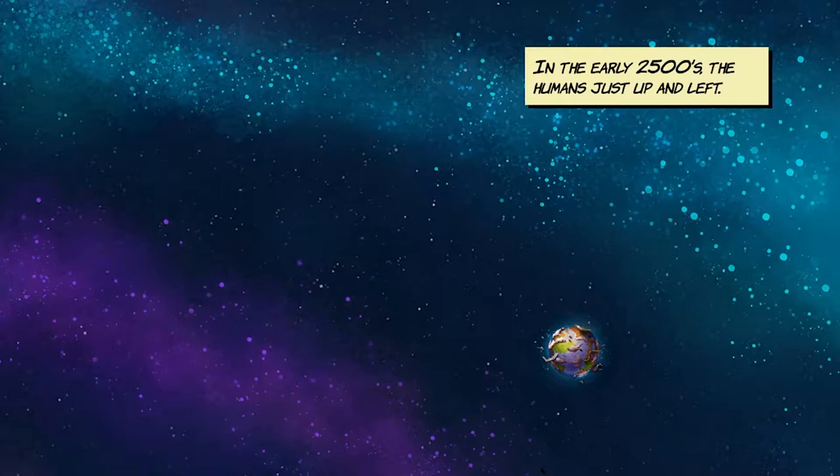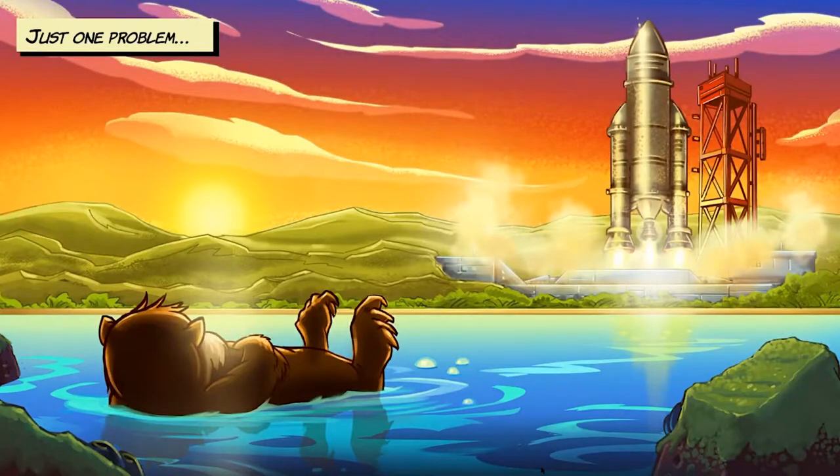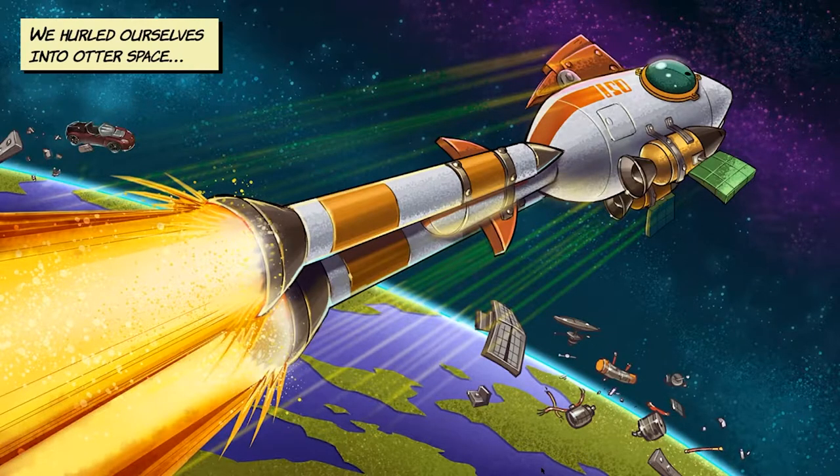So a little backstory: the humans have left. It's the early 2500s, years and years from now. Things got a little too hot and crowded, so all the humans jumped on their rockets and left. Unfortunately, they left all the creatures behind, which is a shame. So it wasn't any cooler, so it's time for the otters to act — they built ships of their own and went into space, which is amazing.